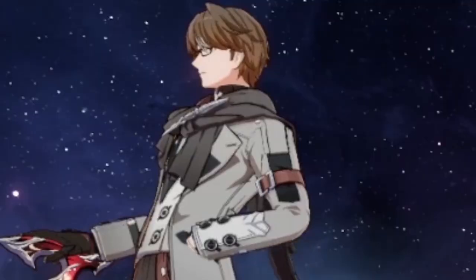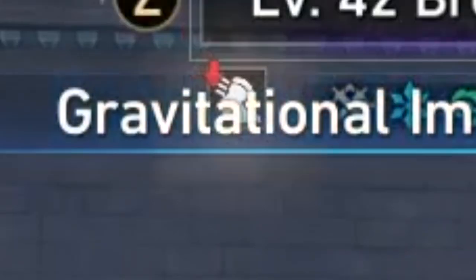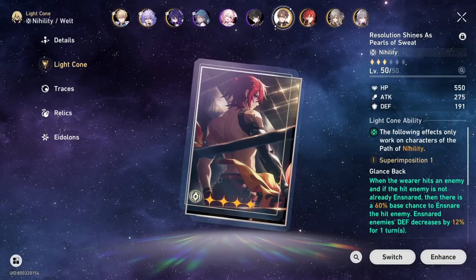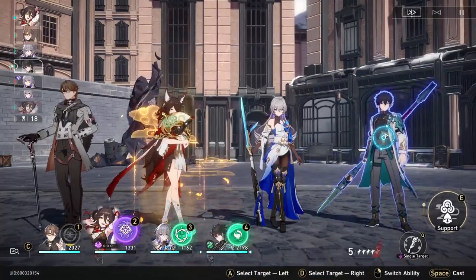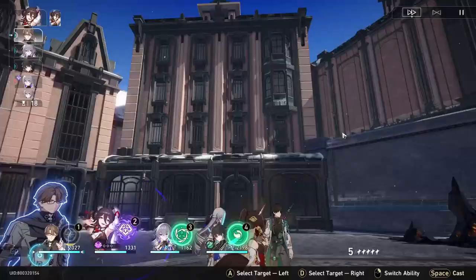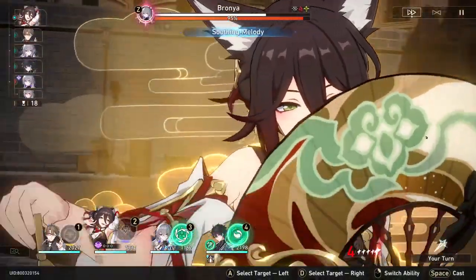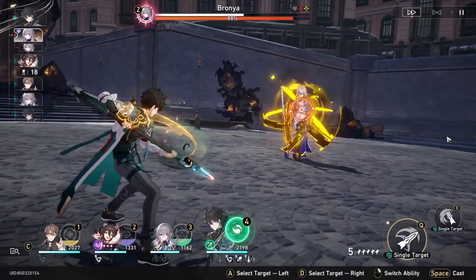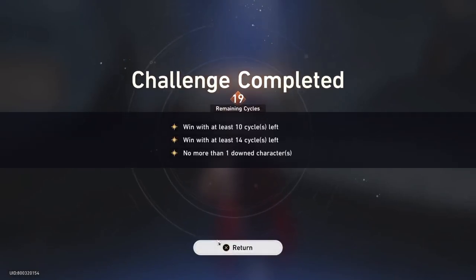Finally, we have the hyper nuke comp: Welt, Tingyun, Bronya, and Dan Heng. Welt's technique applies imprisonment, which also applies the slow debuff — and Dan Heng registers that as the slow debuff needed for his ult to do more damage. Welt's light cone Cold Resolution decreases defense of enemies as well. Use the technique before the battle, and have Welt be faster than Dan Heng along with other buffers. As long as you land decreased defense and imprisonment or slow, you'll have the perfect setup for Dan Heng. Tingyun and Bronya both feed Dan Heng, and you want Bronya to go last among your buffers so she can push Dan Heng right away with all buffs intact. Dan Heng will then clean up with his ult versus a slowed enemy with decreased defense. It's risky but possible, and very helpful for clearing a stage with minimal cycles.